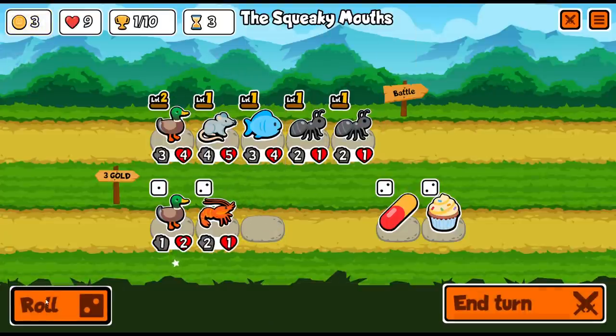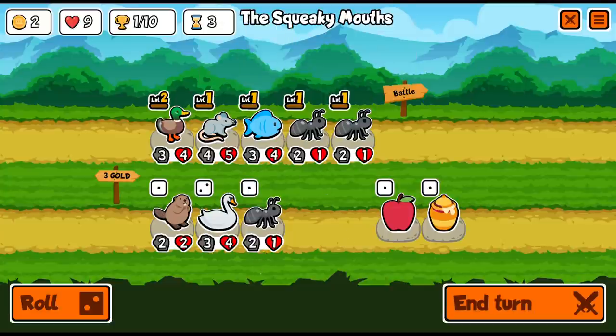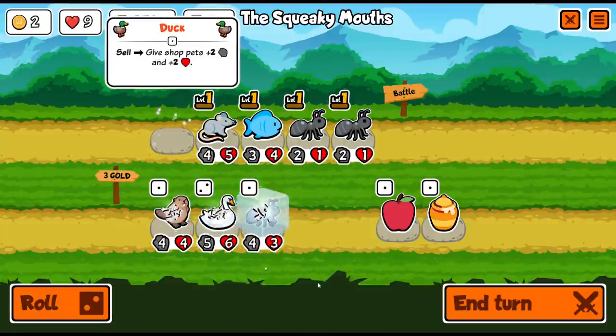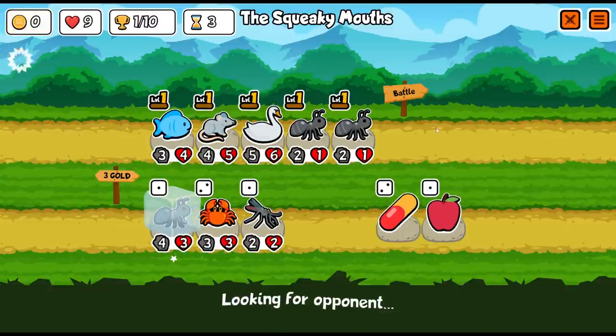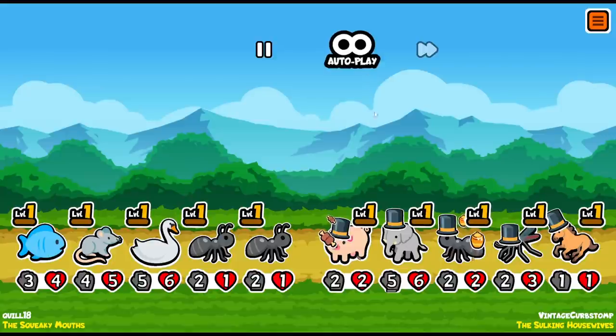I kind of want the swan early on. I could also combo the ant together to get a level two. I'm going to freeze this ant so we can do that. I'll sell the duck, which will give stats to my shop — that's nice. We'll grab the swan, because four-six is pretty good stats right now and it'll generate more gold. We want the ants up front, and otherwise I'll sort them based on attack power. The ants will die and then feed everything else.